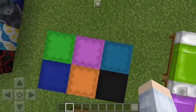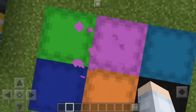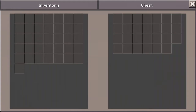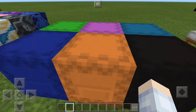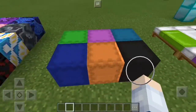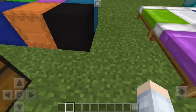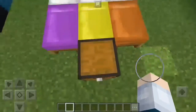Coming in at number nine is shulker boxes. This is the feature everyone was waiting for — the MCPE community and all the MCPE YouTubers were waiting for this. It's actually the best feature ever. If you place a lot of items in the shulker box and mine it, it comes with you with all its contents. When you break a normal chest, all the stuff just scatters everywhere — that doesn't happen with the shulker box. That's awesome.